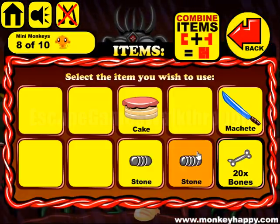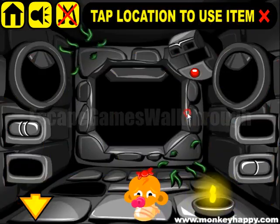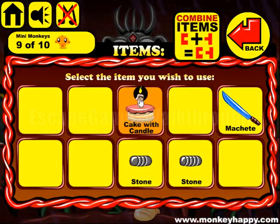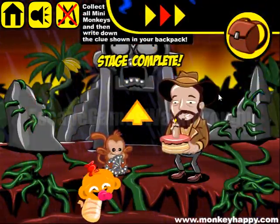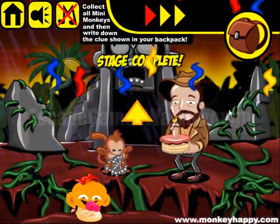Now we give all 20 bones to the monkey and get a candle. We light the candle and make a birthday cake to give to that man. Keep the clue for the bonus stage. If this video helped you, please like and subscribe — bye!